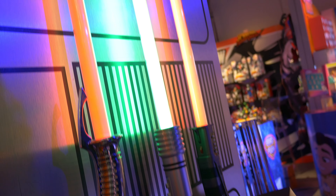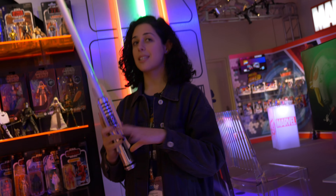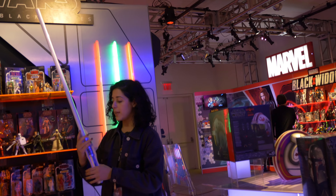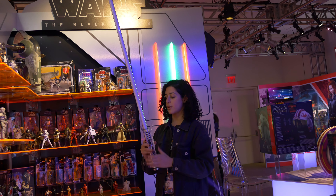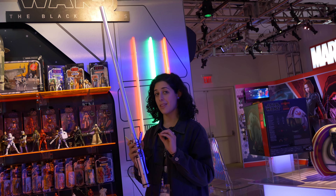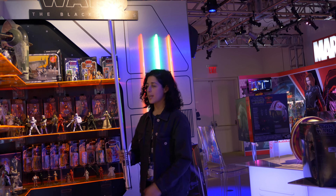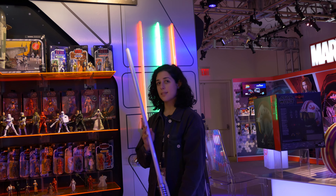They're also celebrating with role play items. Here we have Boba Fett's helmet. Everyone loves Boba Fett — there is seriously high demand from fans for this. Press this button, the visor comes down, you get those awesome red LEDs flashing in a hunting pattern. And there's a display screen on the inside — the detail is still going, and it's soft inside, so bounty hunting can be comfortable.